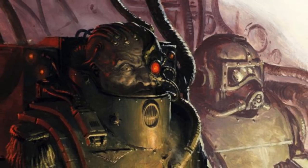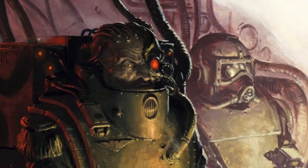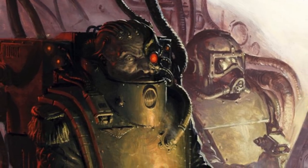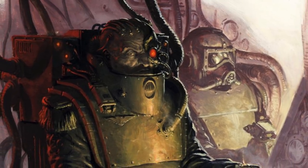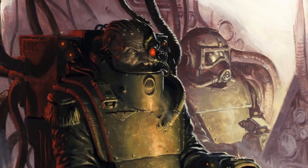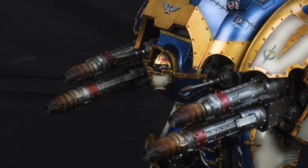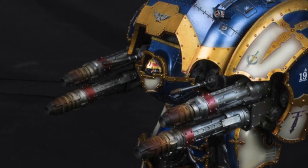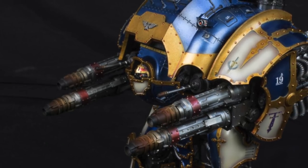As illustrated by the events surrounding the Donatus Uprising and the fate of Lord House Wyvern, even well-prepared nobles do not always possess the required strength of mind to master the Acastus Knight's immense power, and emerge unscathed from their physical bonding with such a powerful engine of destruction. Because this is one of the most heavily armed and armored of all the knight chassis in service, the Acastus Knight Porphyrion rivals even the scout titans of the Legio Titanicus in terms of size and power.